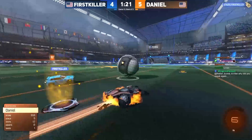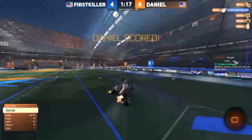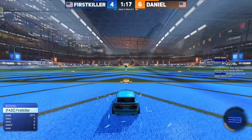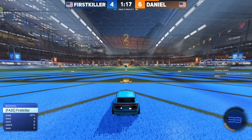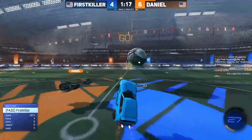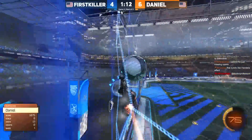First killer basically just passes to Daniel — that's kind of the only way to describe these plays in 1v1: you shoot while in the air wide enough of the net that the defender doesn't even have to think about making a save. You better believe that ball will be back in your net before you know it.